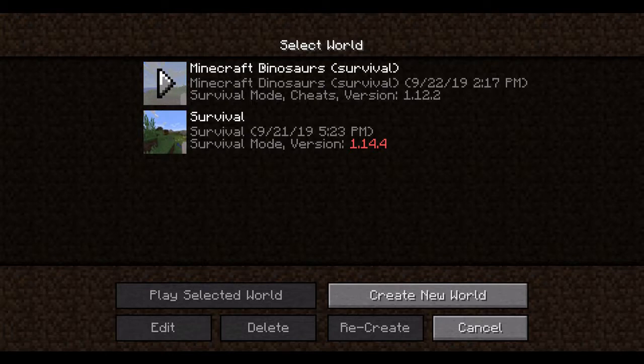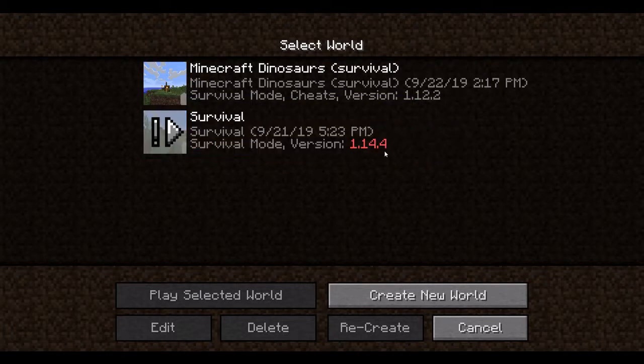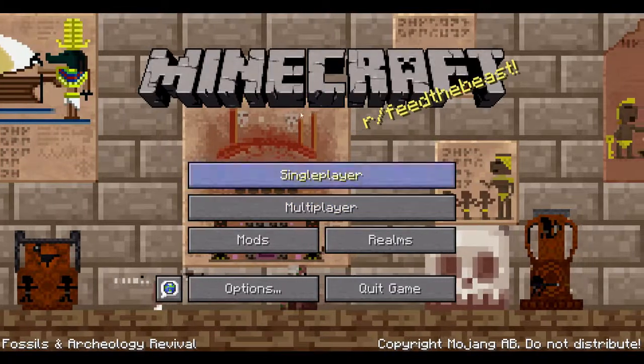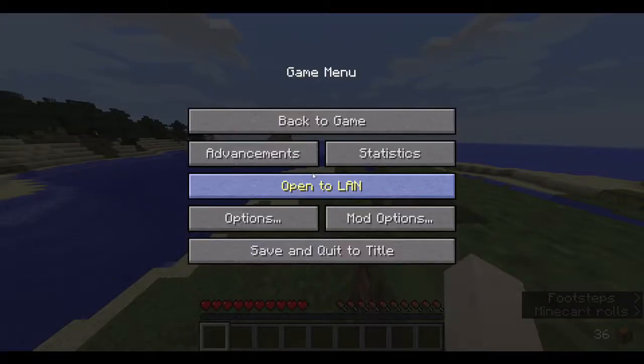I already have this ready — you can see this is Minecraft Dinosaurs. This is a survival world. The normal survival is in 1.14.4, but this is in 1.12.2 because the Fossils and Archaeology mod — which is what I'm using, and which also changed the background — only goes up to 1.12.2.